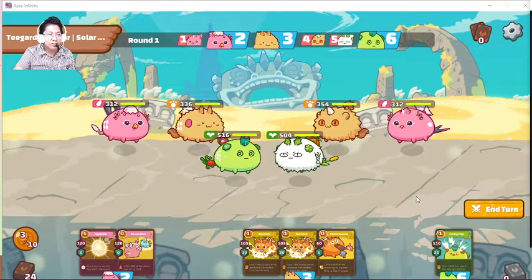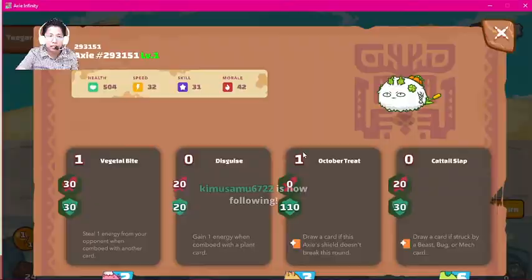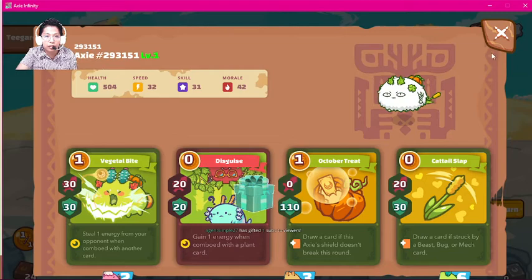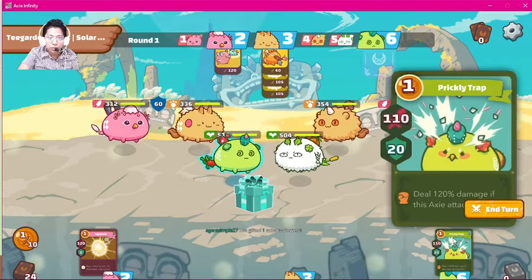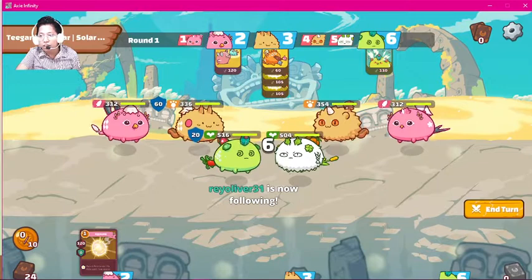These four cards have enough damage to get rid of this plant. We think he might do cat tail slap this turn, so we'll give him the card advantage. But in case he shields, we play prickly chap too — so if this beast goes for a burst, he can only play three cards. With 20 shield, he won't be able to reach us with that beast.